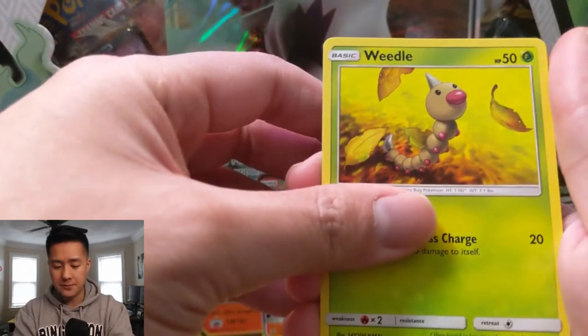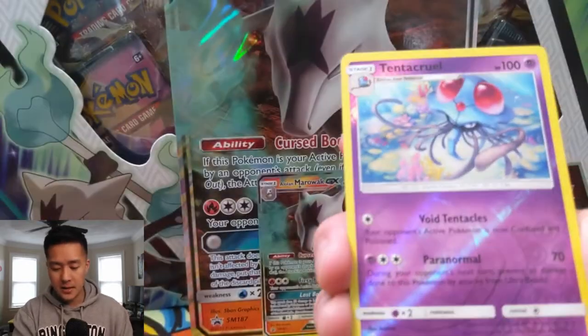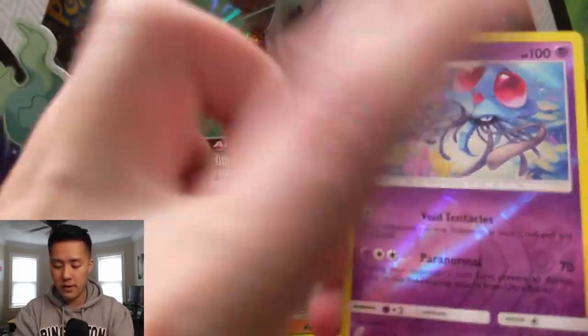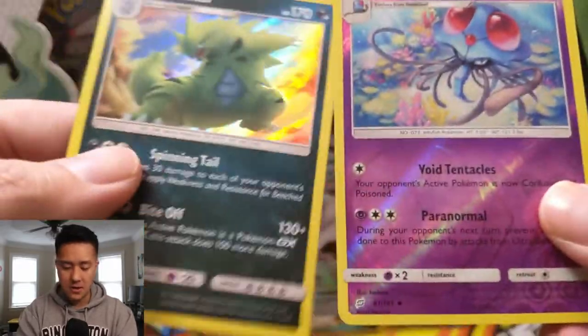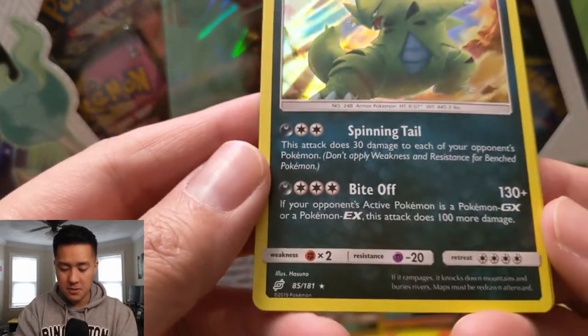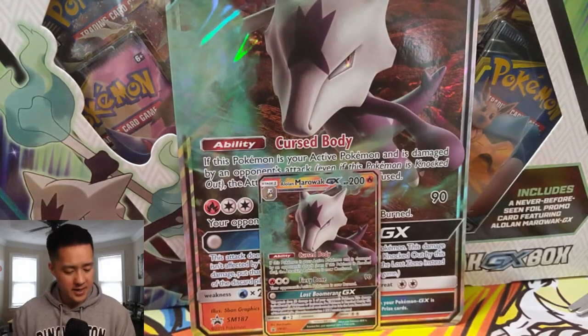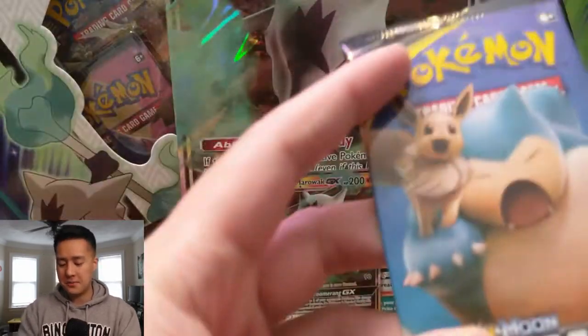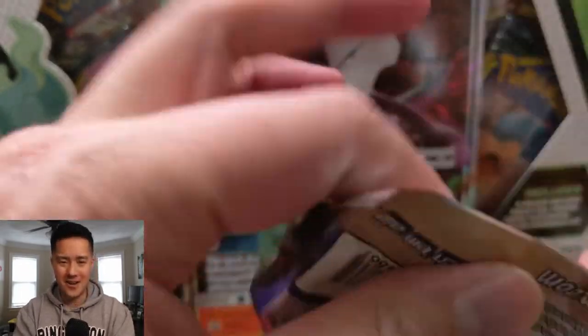For our first Team Up pack we have a Joltik, the reverse is a Tentacruel — I always like that art — and then a Tyranitar, which is also pretty good art. Not a GX but I do like Tyranitar. He's not good enough to see play, but maybe it's just because I like Tyranitar.